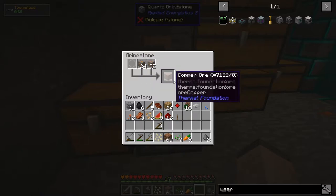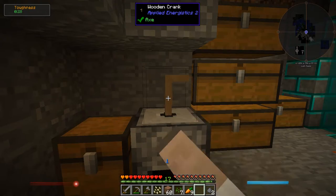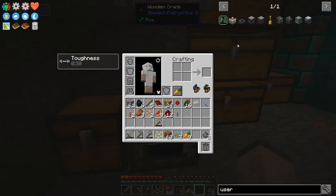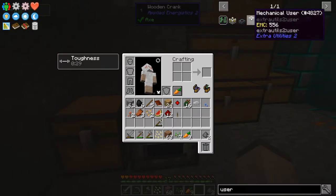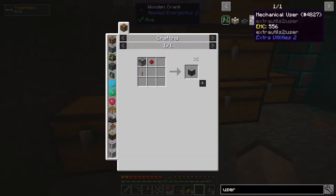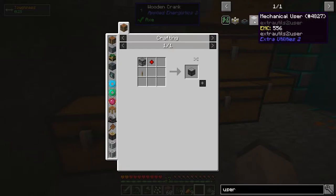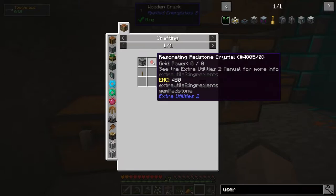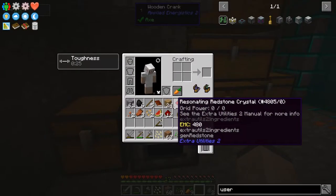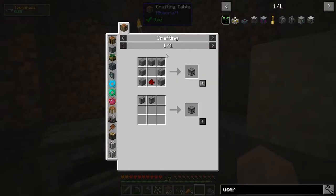I've started grinding up some ore in the grindstone — some iron and some copper — and it's really slow and you also have to do it manually. So I was thinking: is there a way to automate it? There's something called a mechanical user, which I haven't actually used — I've used something called an autonomous activator, which I think is pretty similar. Basically it acts like a person and is able to click on things, so I might be able to make it click on the grindstone for me. And I think I have all the stuff. I have the resonating redstone crystal — I got it somewhere when I was mining.